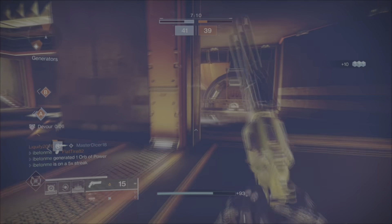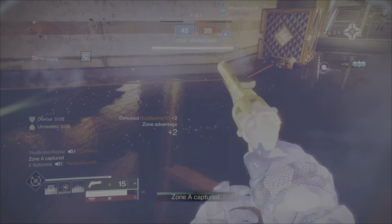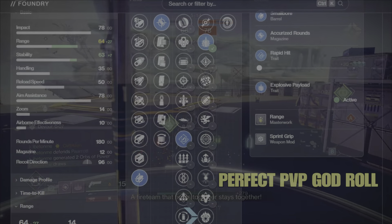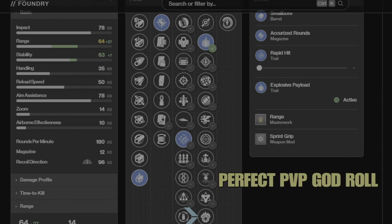Those are some great perk options you can farm for — I'm definitely going to be in Gambit a lot. Now let me show you my perfect PvP god roll. My stats are: 64 range, 63 stability, 96 recoil. Line one: Small Bore for +7 range and stability. Line two: Accurized Rounds for +10 range. Line three: Rapid Hit — at five stacks it increases stability to 88 and reload speed to 100. That's nasty.